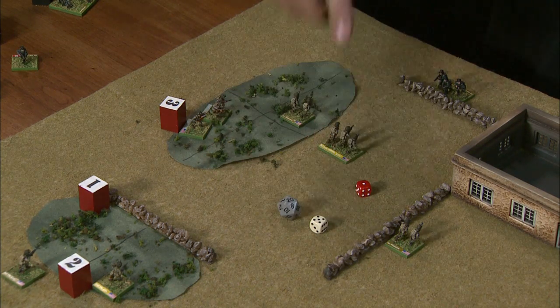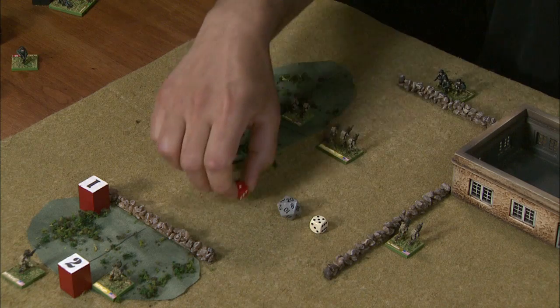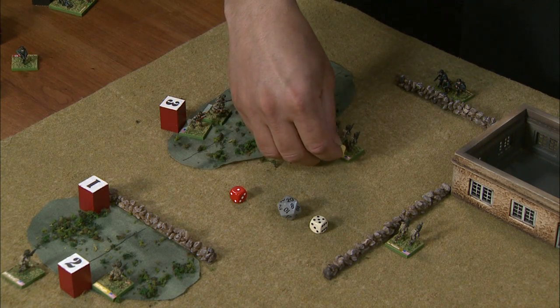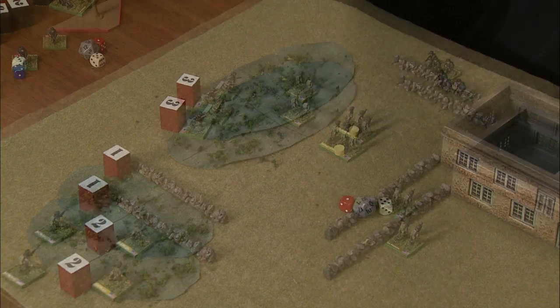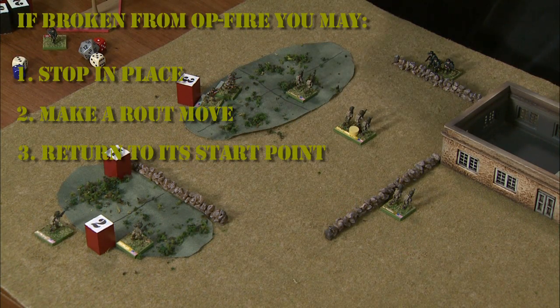The German squad is going to try to hit this American squad as it moves through the field. You'd need a four or better to hit someone moving in the open — he rolls a five, so that's a hit. The American has to take one morale check and fails. The American, having failed his morale check mid-move, has a choice — three options: stay where it is, make a route move, or return to where it came from.